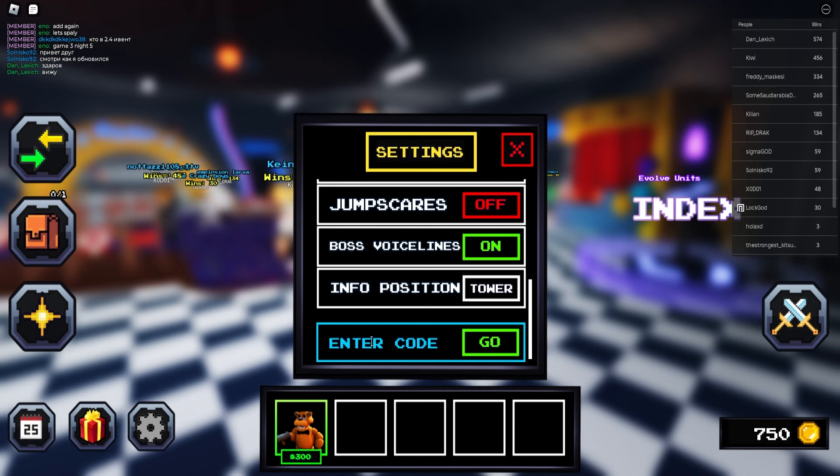The code 'share is best' will give you 250 tokens — that's actually an insane code, so make sure to redeem it. We got a bunch of tokens for absolutely free. Next up we've got 'update13', and using this also gets you 250 tokens. As you can see, this one is working as well.